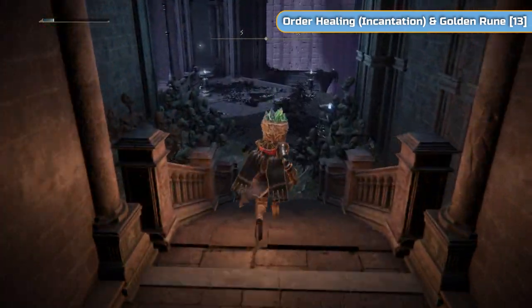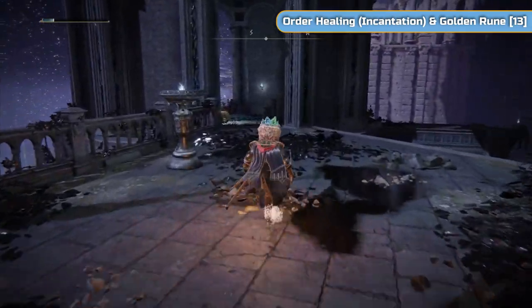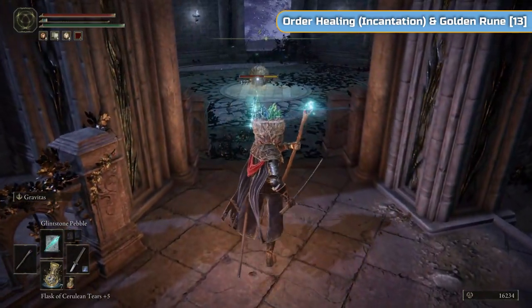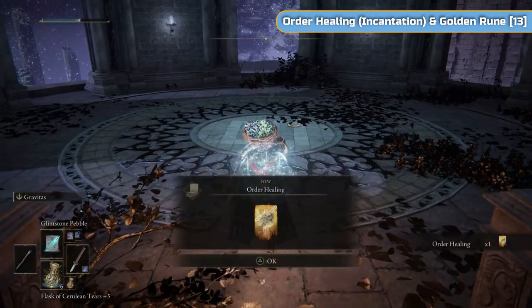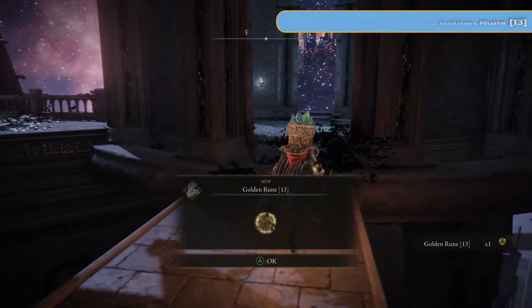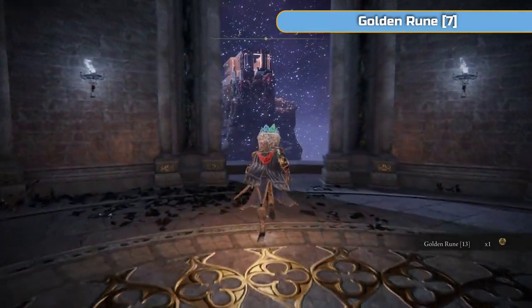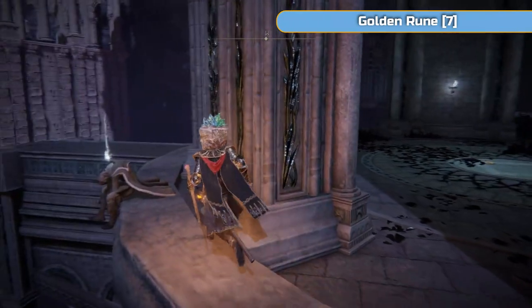Did you hear that bang? I haven't cut it out — next door's just dropped something in the house. Let me know if you did hear it. There's an Order Healing Incantation in here — so if you kill the Crystal Lizard you get that Incantation. You'll need the seal to cast it. We will be picking up the Incantation at the beginning of the next video which we'll use as well — we don't need it yet but we will get it on the way somewhere.